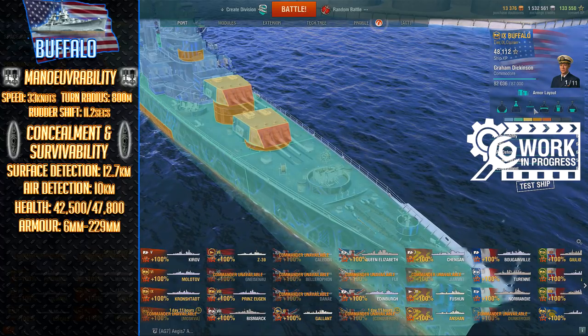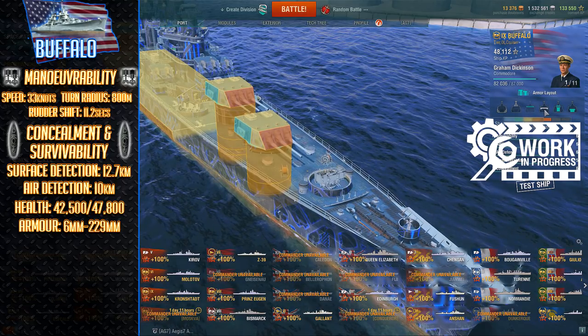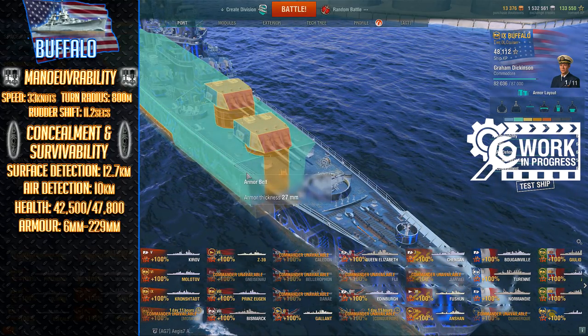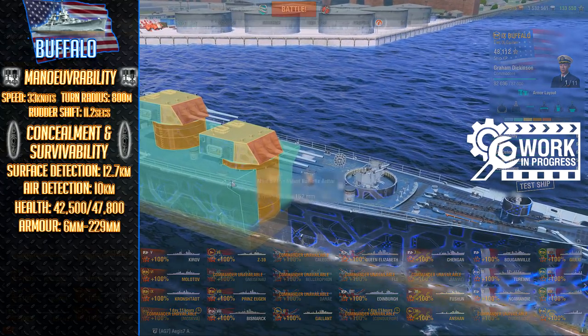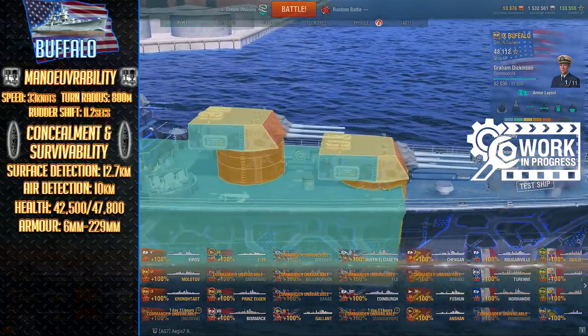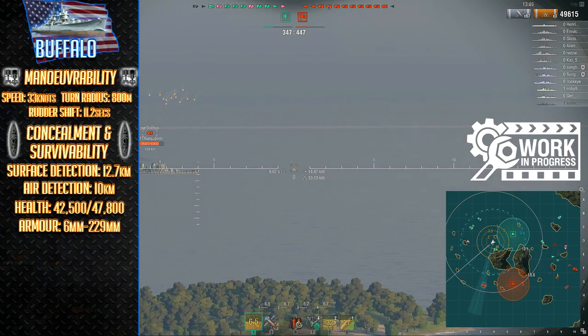She will definitely feel the pain when it comes to plunging fire, only featuring 25 millimeters of deck armor, and with no armor in the auxiliary rooms to hinder penetration it's not going to be pretty. Be careful of plunging fire as it can leave you in some serious pain, especially with a health pool of only 42,500 HP by default.